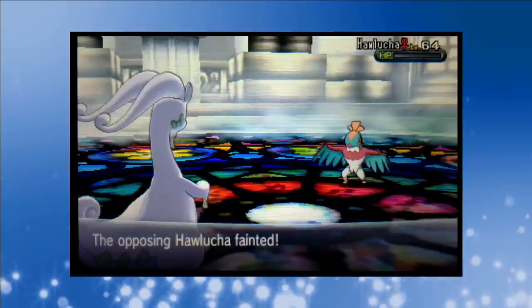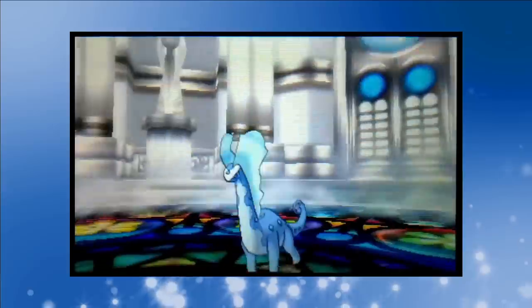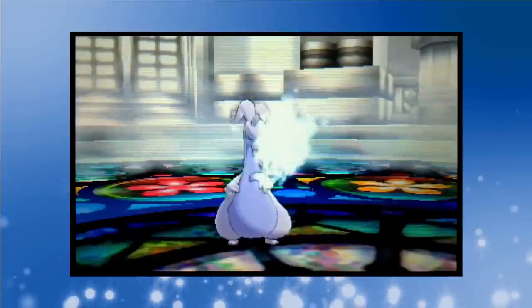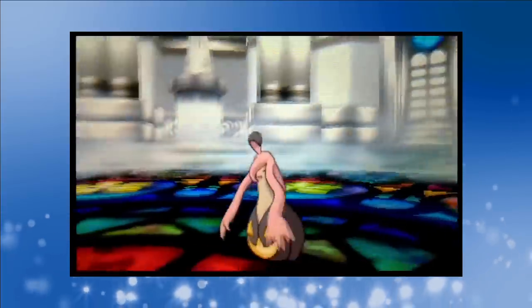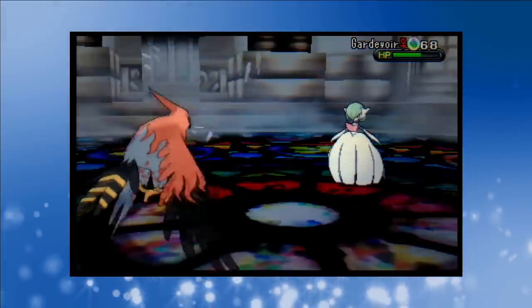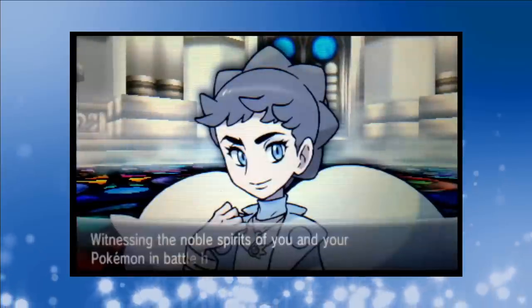Goodra takes on Diantha's Hawlucha — after an Ice Beam the champion uses a full restore, but a second Ice Beam scores the one-shot. We switch out to Greninja against Aurorus and Water Shuriken hands us another win. Diantha calls on her own Goodra next — after a Focus Blast decimates Greninja we send in Noivern whose Dragon Claw eventually takes out Goodra. Tyrantrum falls to Dragon Claw but Head Smash finishes off Noivern. Goodra's Ice Beam quickly decimates Tyrantrum, then Ice Beam freezes Gourgeist before finishing the job. Gardevoir Mega Evolves — a crit Moonblast one-shots Pikachu, and Hawlucha doesn't fare well either. Talonflame strikes Mega Gardevoir with Steel Wing, scoring the knockout and earning us the title of Champion.